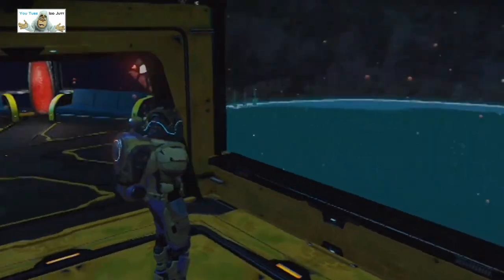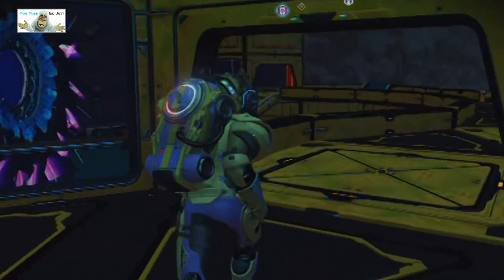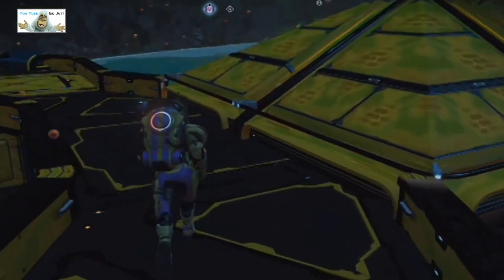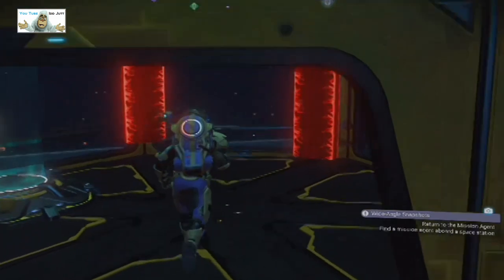I forget what it is - I think it's race initiators. We've got more seats in here and objects. All right, it's shaped around a bit. Let's get in this teleport and see where it goes.